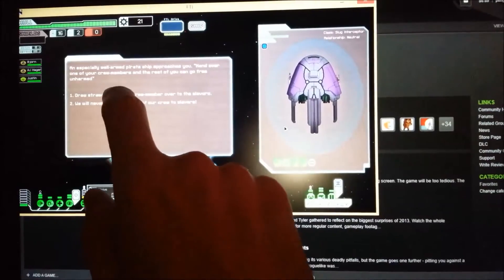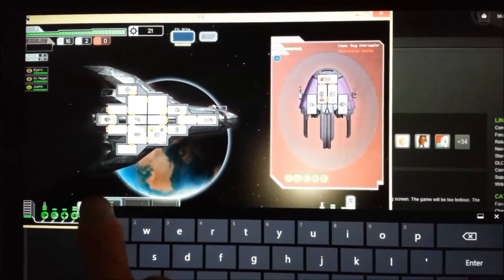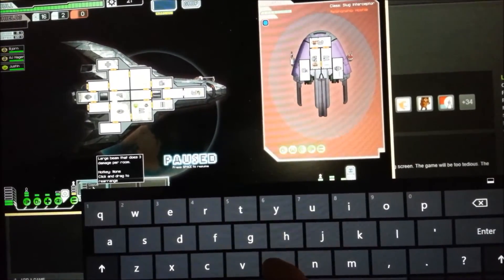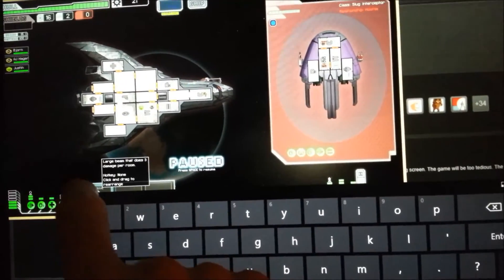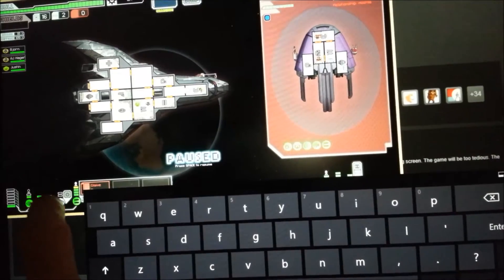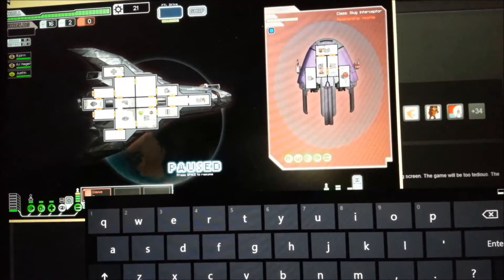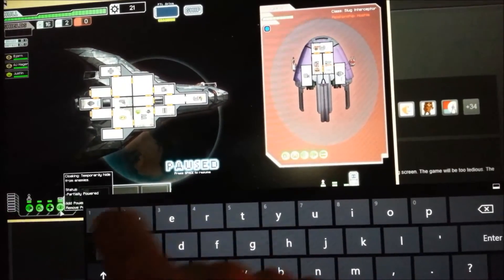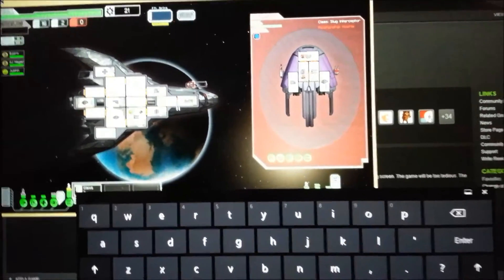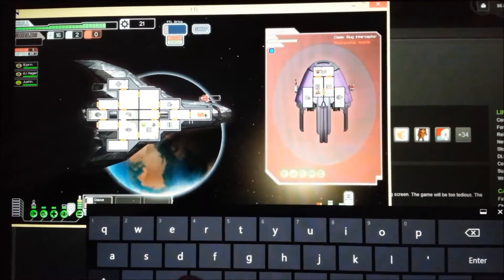We've got our modified controls, let's try combat. I need to bring my weapon online. Let's depower the cloaking, which I've set to B. Now we have enough power to activate our weapon. Let's depower the engines and put some power into cloaking. Our beam weapon wants us to fire it first. We've got some power onto our cloaking device.